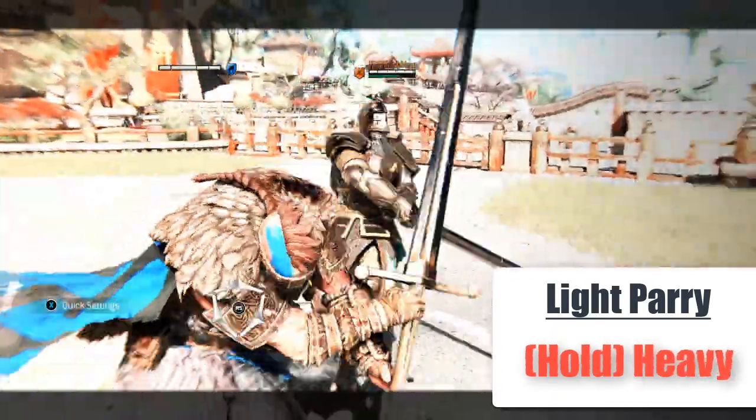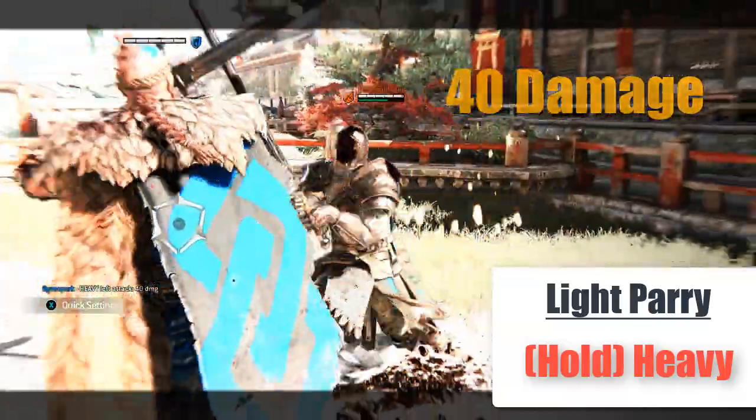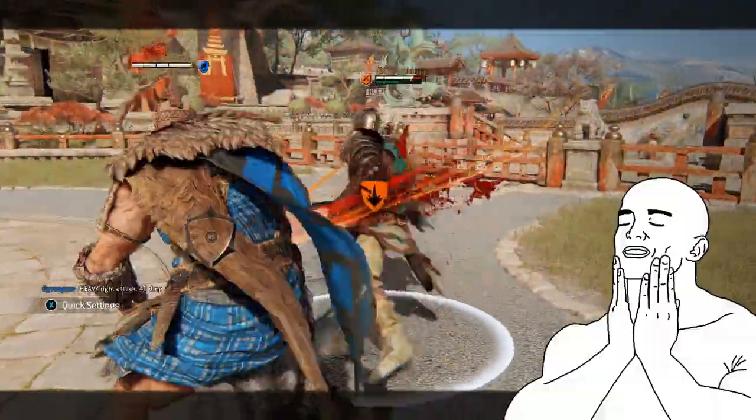On a light parry, you can actually get a heavy attack by holding down the heavy button and letting go. It gives you 40 damage. Don't hold down the button for too long — you have to time it perfectly, otherwise it will fail.